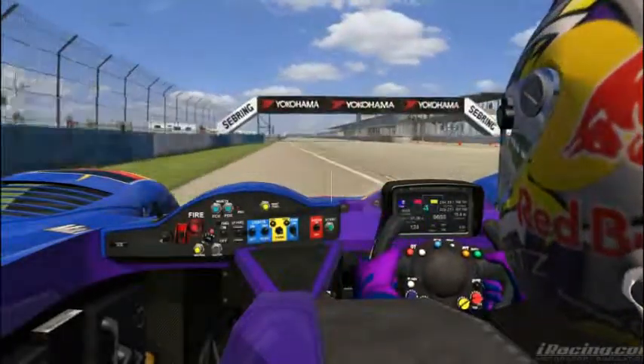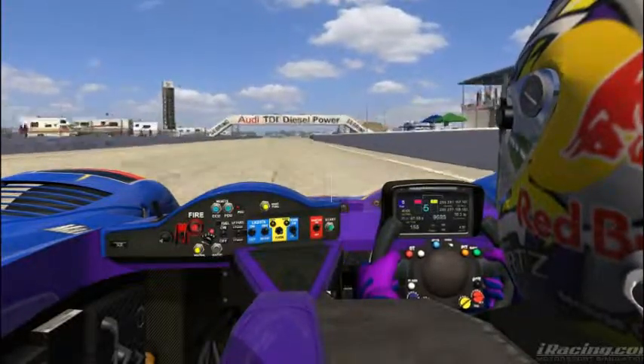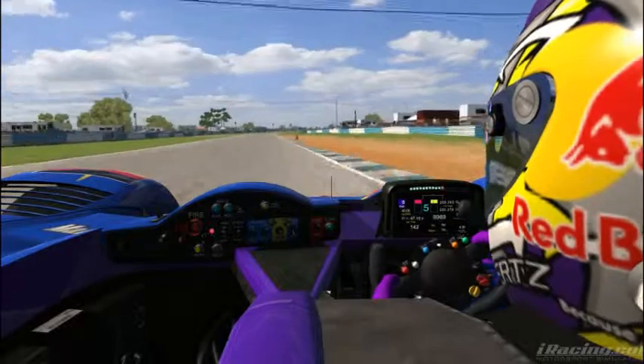Welcome to Sebring International Raceway for your track guide here in the HPD ARX 01C. You go down the main straightaway into Turn 1 at about 160 miles an hour on the far left side. You want to make the curve, but watch the apex — miss it and you exit onto the runway.